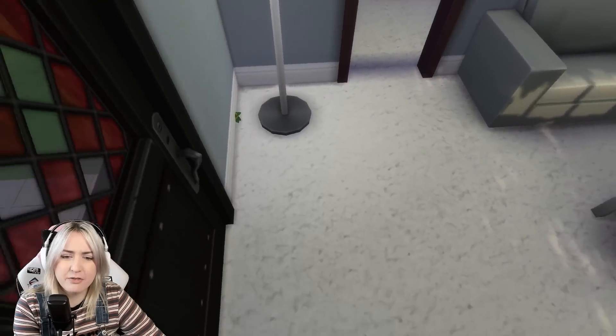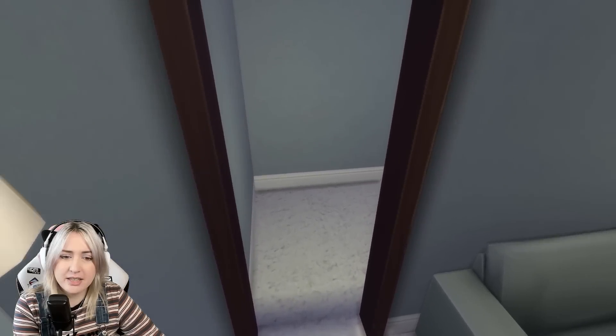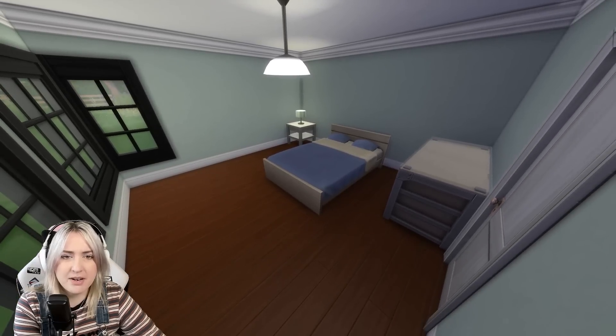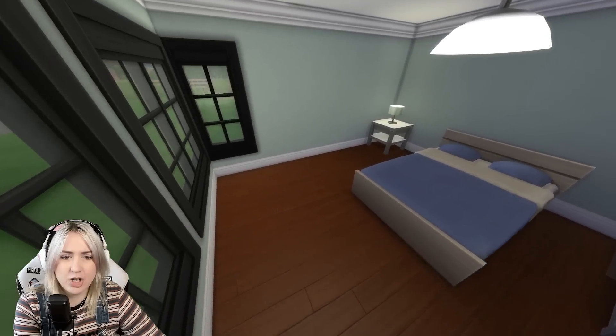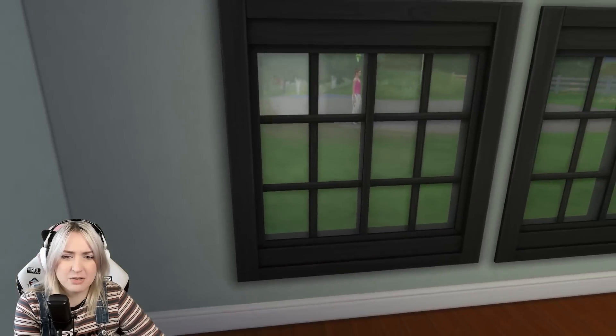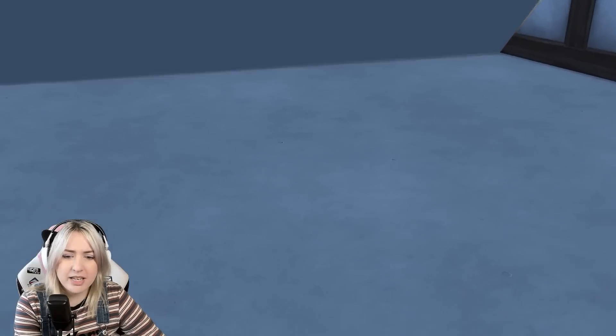So the first thing that you walk into is a living room with white carpet. Make it make sense. And then you go through into this corridor - very long, not necessarily needed - into the main bedroom, which is absolutely huge. Objects placed in weird places and a random patch of weird floor tiles. She's an odd house. Nice view though, if you're laid in bed, that's a nice view to look out of.